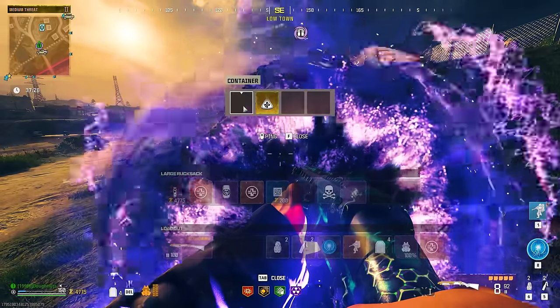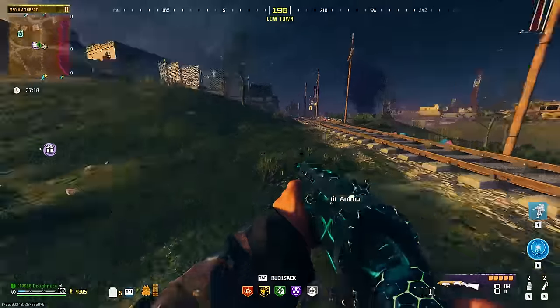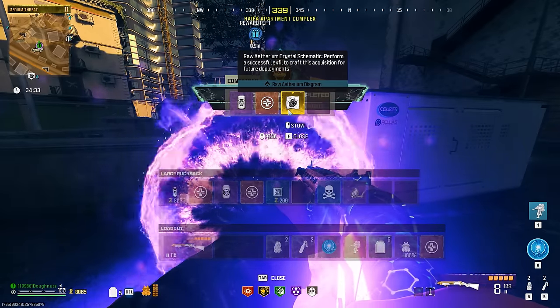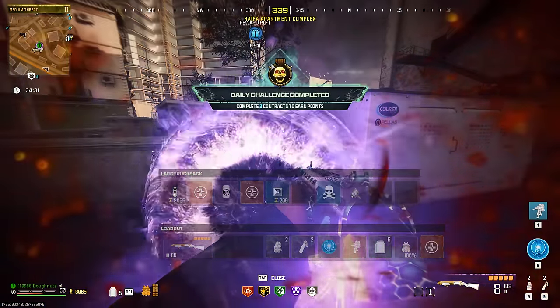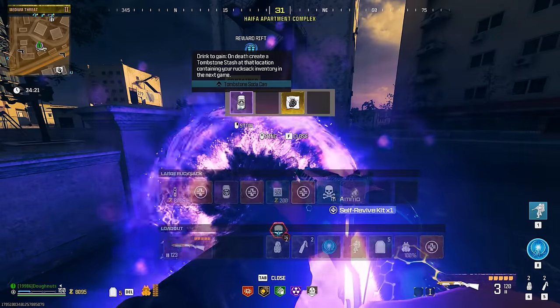A Juggernaut recipe — that's insane. That's the second contract we've done and we got two recipes. I'm not making this up. This is the third schematic in three contracts. That's insane.